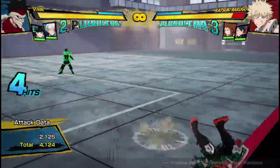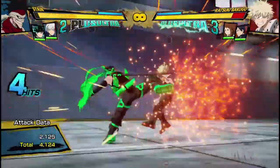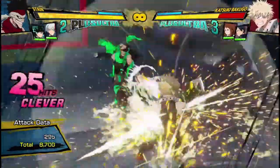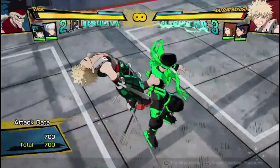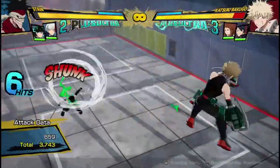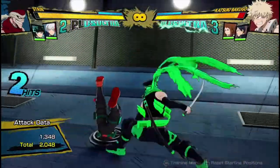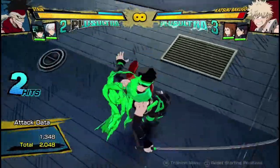His regular attack string is this 4-hitting attack string. You can dash cancel after any point and cancel into quirks. Usually you're not going to dash cancel because you're not going to get that much off of it. You can cancel the last hit into something like his Quirk 1, and then dash cancel after that if you want to extend combos this way. This isn't any kind of optimal combo, but it's just showing that it can be extended off of that, and you'll get decent damage.